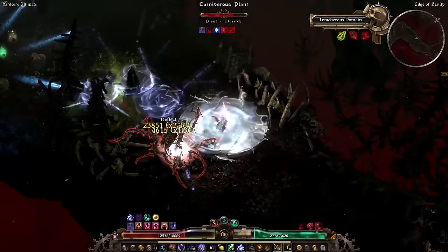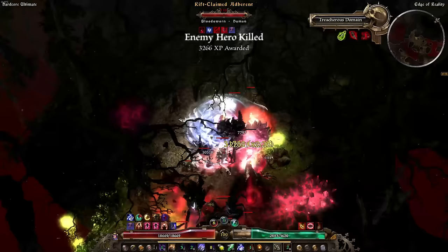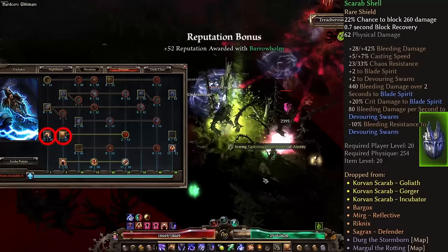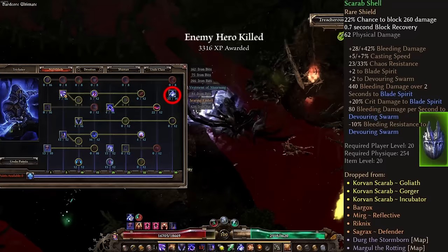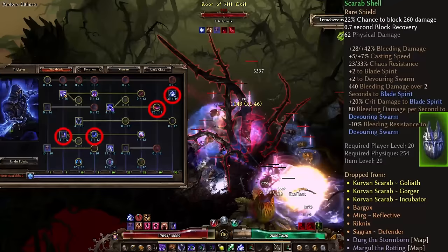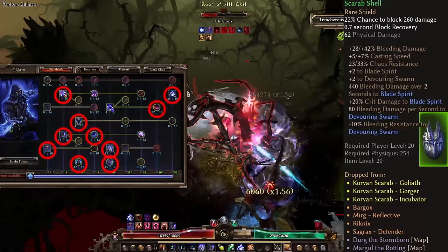Arguably the best and most beginner-friendly bleed build out there is the Blade Spirit Trickster. High damage over time in a decent area of effect, which stacks to ridiculous numbers on single target while standing at a safe distance from enemies. Being a mix between a DoT caster and a player-scaled pet build, this build is excellent for a kiting playstyle due to bleed damage stacking from each Blade Spirit. After going through Act 1 with Shaman's Devouring Swarm and Grasping Vines, get the Scarab Shell from the Beetleback in Forgotten Gods and then instantly rush to Blade Spirits in the Nightblade tree. Blade Spirits and Devouring Swarm carry this build all the way to endgame and can be complemented by maxing out Circle of Slaughter, Pneumatic Burst, Anatomy of Murder, and putting points into Phantasmal Blades, Shadow Strike, Weight of Shadows, Blade Barrier, and Phantasmal Armor, as well as Mogdrogen's Pact, Wendigo Totem, and Primal Bond from Shaman.